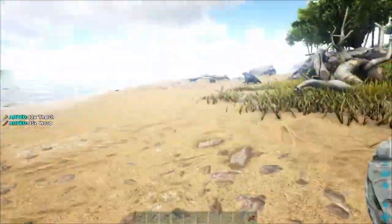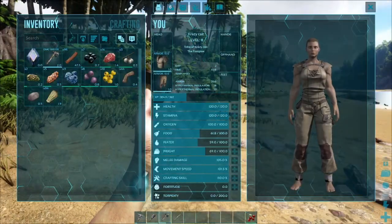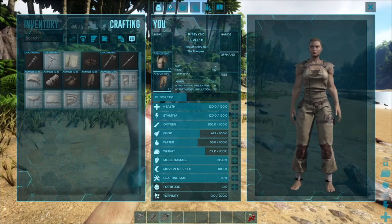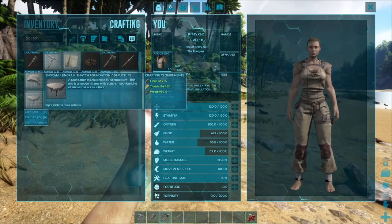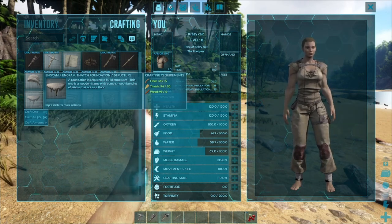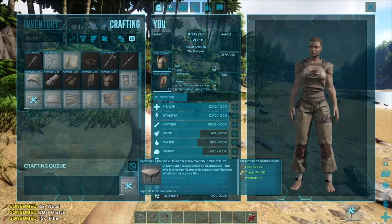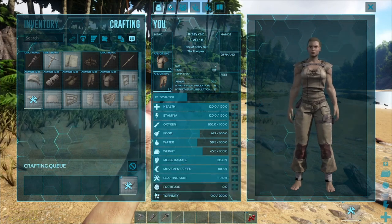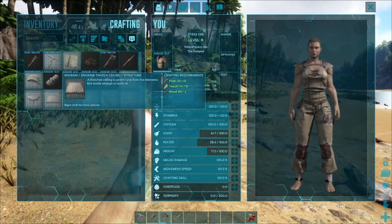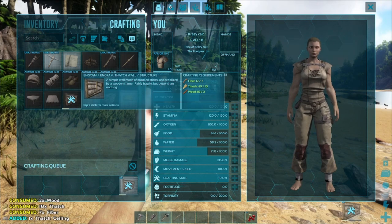That's actually probably plenty of materials. I have the engrams learned already for this, so I'm gonna go into crafting and build just a small simple hut. I'm going to right-click on the engram that I want to build. The first one is going to be a thatch foundation. I'm going to select one — and there I am building a thatch foundation. Alternatively, you can hover over your engram with your mouse and press E and it will craft it. So I'm going to craft three.